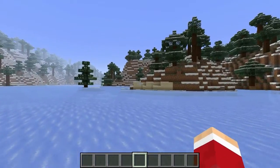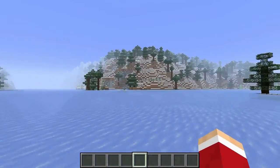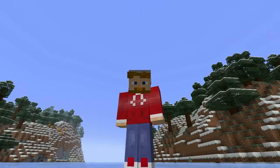Lava comes mostly in four sources. You can find it on the surface in lava pools, you can find it in lava waterfalls, you can find it in great big blobs underground, or you can find it in the Nether.